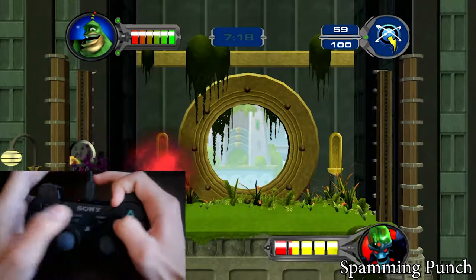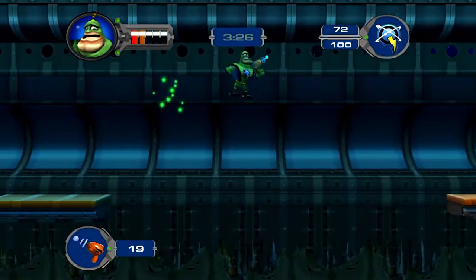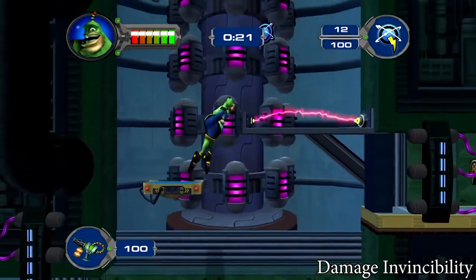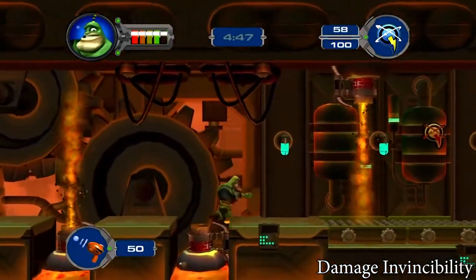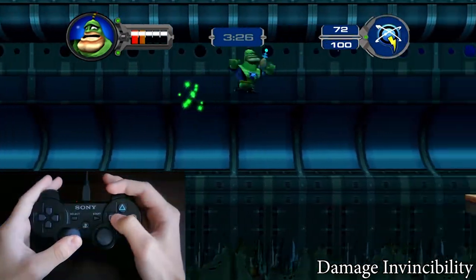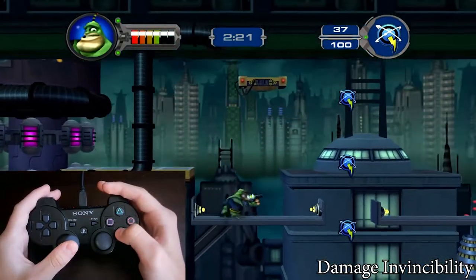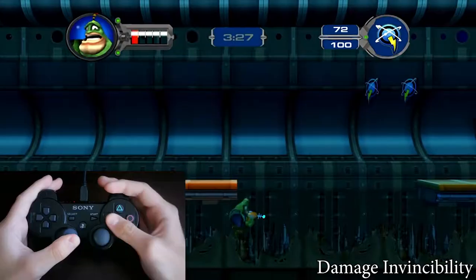The damage invincibility — every time you get hit, you are invincible for a little more than a second. This is enough to skip some things. For example, in VidComic 1, you don't need to wait for the platform — you can just go and use the double punch jump to reach the next platform. Or in VidComic 2, where instead of the ledge grab it's faster to just go down. But of course you need more than one health, otherwise you die.